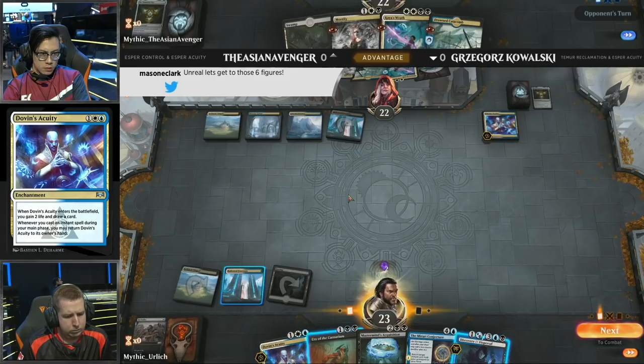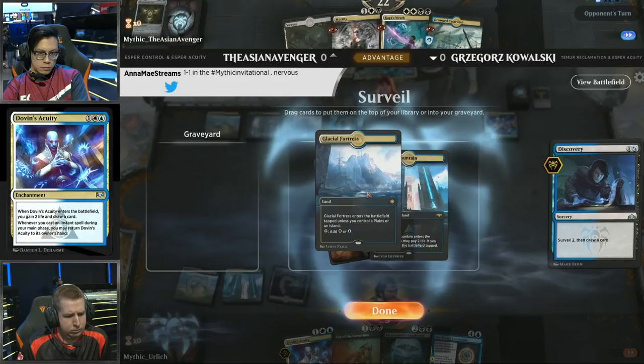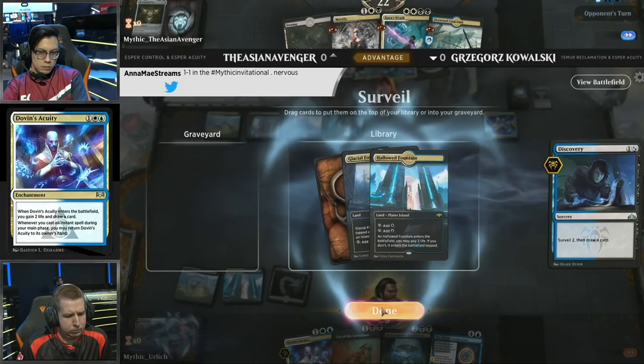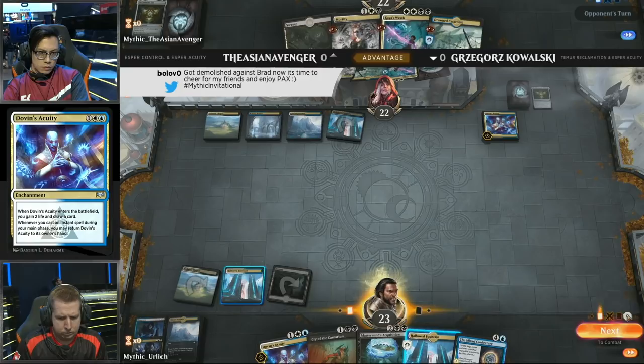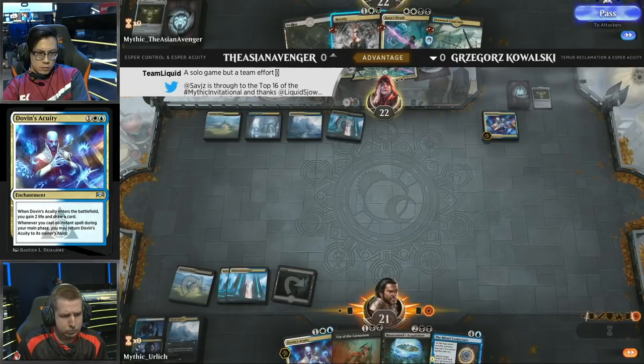Keep in mind: the Asian Avenger cannot pick up that Dovin's Acuity because he has no targets for any of his removal — not yet. Discovery surveilling two, taking a look at the top of the library, finding two lands. I think he's going to want to keep both, because in the control mirror the most important thing is hitting your land drops for the first six to seven turns. Kowalski is pretty happy with the lands, and he does have some powerful spells already in hand — Mastermind's Acquisition along with the Mirari Conjecture.